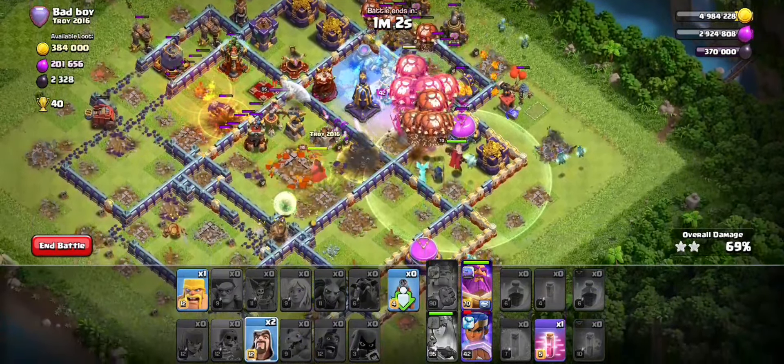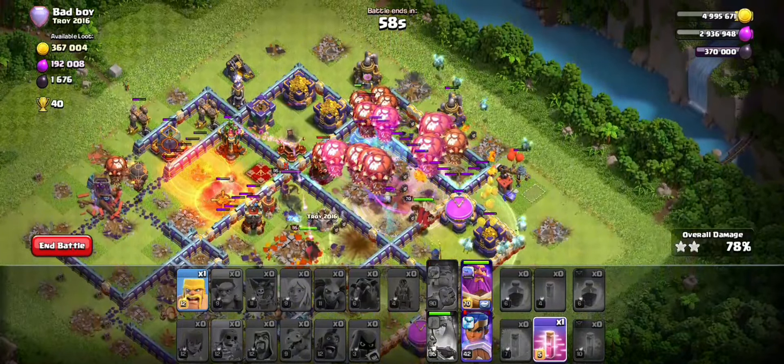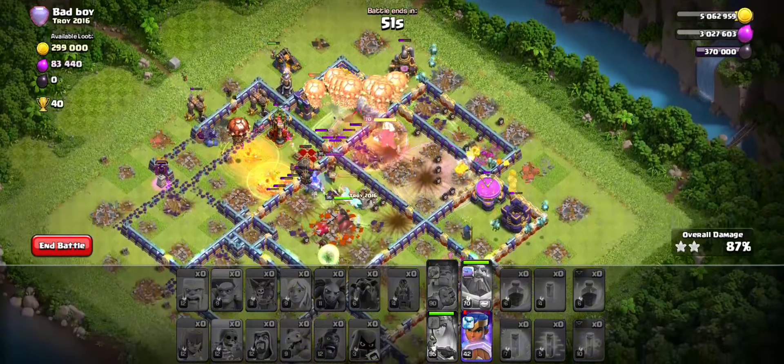Freeze the multi with the monolith, send the remaining balloons through the core, freeze the multi again and it's just over. You can swap the warden ability when you want - you'll have the warden ability to spare. You will definitely three-star this base. This one is really easy.